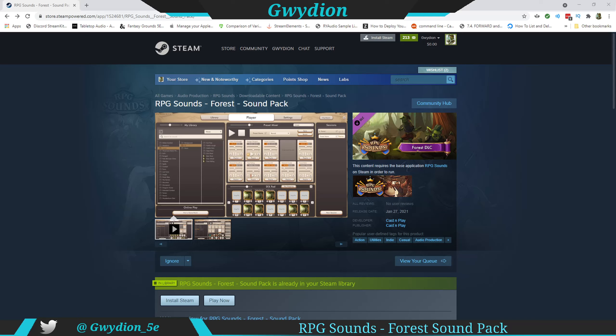For those of you that are new to RPG Sounds, it's a free program available on Steam, so it's free to download. It's a great way to organize your sounds for any of your gaming sessions. The way they make money, since the program itself is free, is they offer downloadable sound packs, and those sound packs range anywhere from $4.99 and up. I'll drop the link in the video below. The forest sound pack is currently available for $4.99 on Steam.